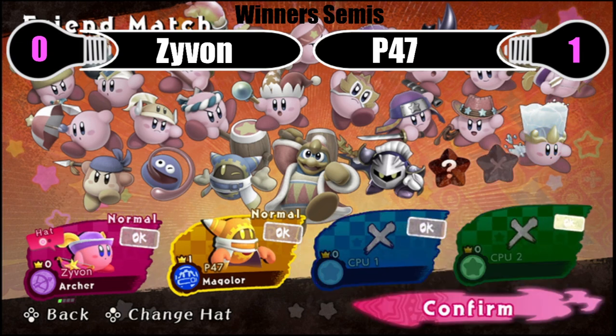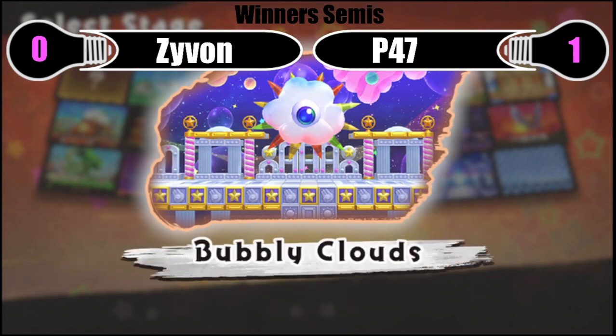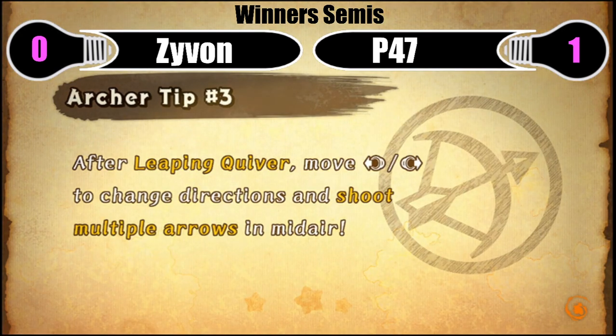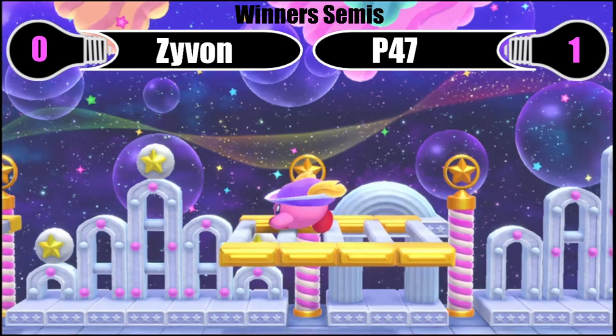That combo he ended up finishing the game off with is really good, because after the dash attack into the apple, the spikes - if they have too much health to die from that, you can actually do a small dash back and then full hop dash attack back into the corner and throw another apple and start more stuff. Max pressure is pretty solid.